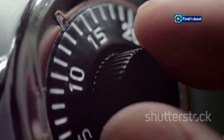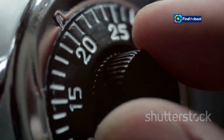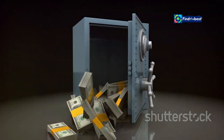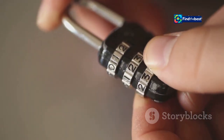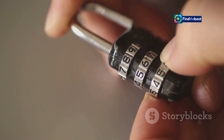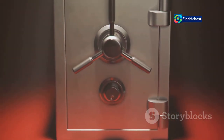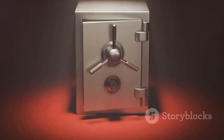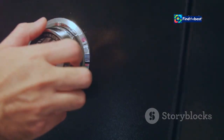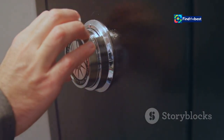On easy, the code is 042. This setting is designed for those who prefer a more relaxed gaming experience, allowing you to enjoy the story without too much hassle. On normal, it's 204. This is the standard setting, offering a balanced challenge that tests your skills without being too punishing. And on hard, it's 402. This mode is for the seasoned players who crave a tougher challenge, pushing your problem-solving abilities to the limit. Input the correct code and the lock will open, revealing the second hand. This item is essential for your progress, and obtaining it feels like a significant achievement. Did you use the codes, or did you manage to figure it out yourself? Solving it on your own can be incredibly satisfying, but using the codes is perfectly fine too.